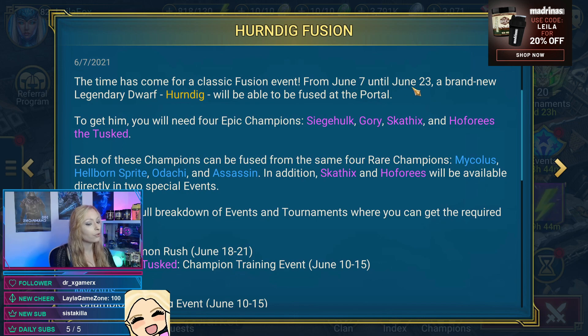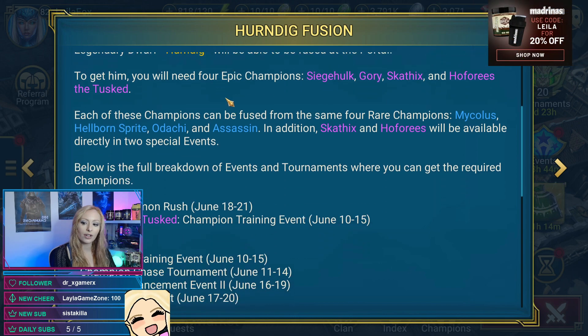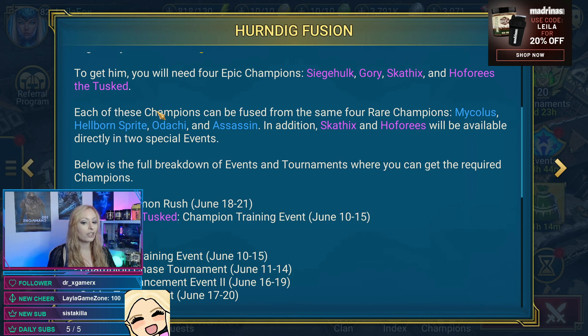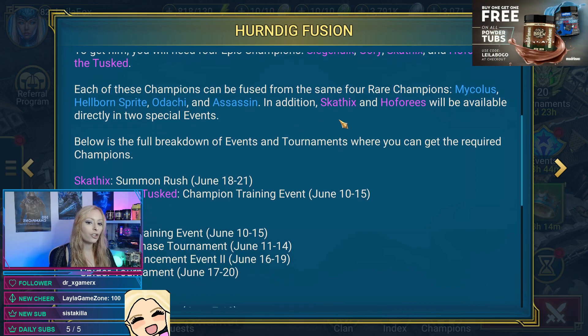The time has come for a classic fusion event from June 7th until June 23rd. A brand new legendary dwarf called Herndig will be available to fuse at the portal. To get him you need four epic champions: Siege Hulk, Gory, Scathex, and Heforis the Tusked. Each of these champions can be fused from the same four rare champs: Mycolas, Hellborn Sprite, Odachi, and Assassin.